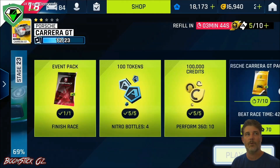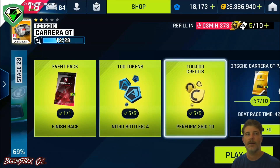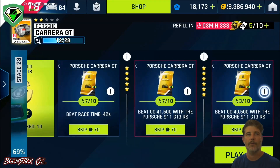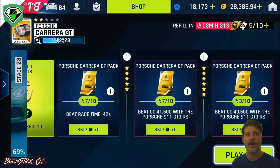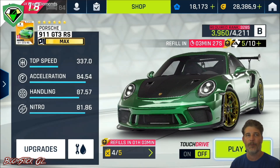It is the Porsche 911 GT3. You'll need to finish the race for the pack, collect four nitro bottles for the tokens, and do ten 360s. The 360s are the hardest part to weave into this route and still get the time at the same time, so we'll try and do it all at once.